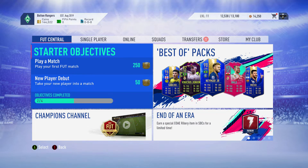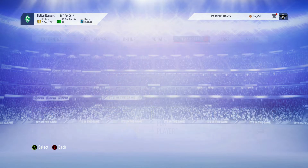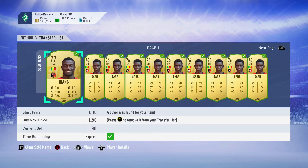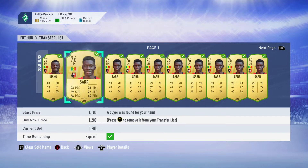So in this episode, we have a ton of stuff. We got some huge packs for you guys. We completed a lot of SBCs, so stay tuned for that. First, let me show you the transfer list here. We're up to 145,000 coins, which we might be down from the last episode, but we did a lot of SBCs, so we're going to get some good packs here for you guys.